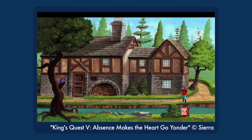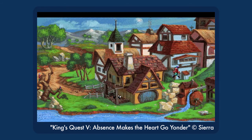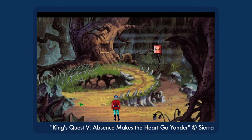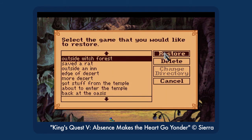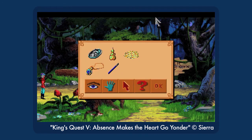Every nook and cranny of the kingdom is filled with things that want to murder you! So you play it safe, stick to the well-lit areas, but then you go around in circles, not progressing in the game. So you dip your toes somewhere unsafe, and BAM! You're dead forever! Hope you saved your game, but I hope you saved it before you lost that one-of-a-kind inventory item because it's impossible to win without it.